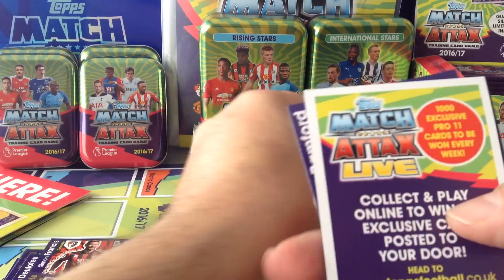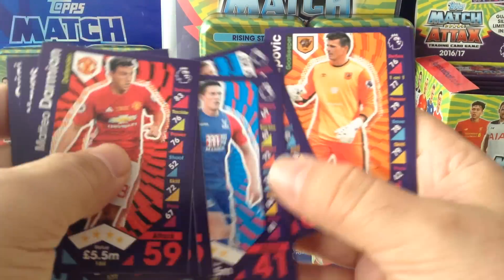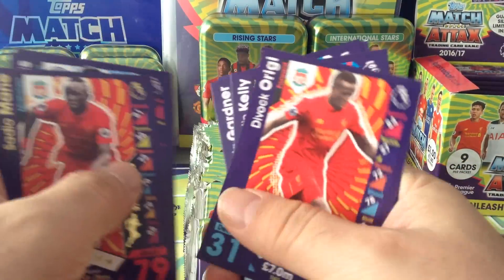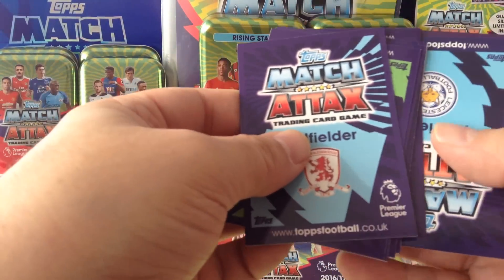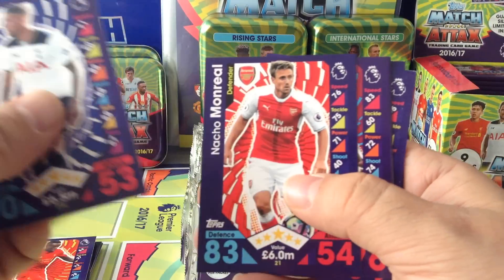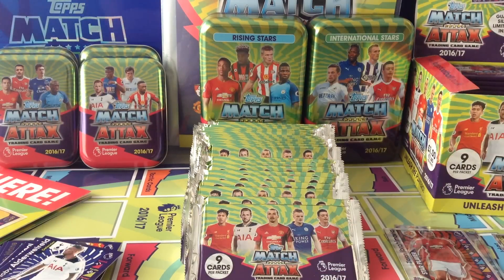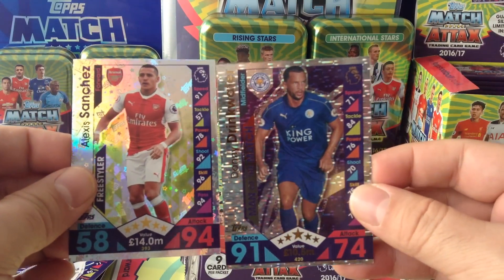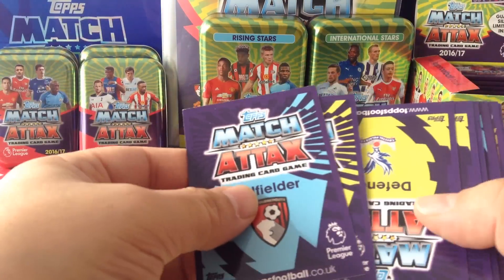Swansea badge. Swansea badge again. Look how special this one — Mane. Ibrahimović star player. Alexis Sanchez freestyler. And the Man of the Match for Leicester City. Nice packet that.